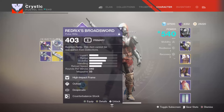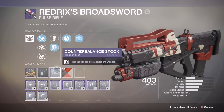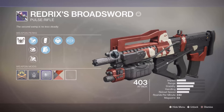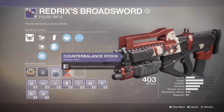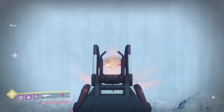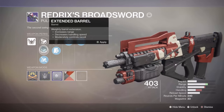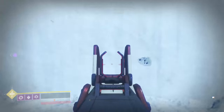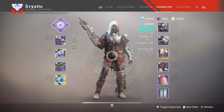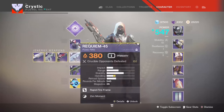I have a Broadsword here with the Counterbalance Stock mod. That would increase it to 90 because Counterbalance Stock actually increases the stat by plus 15. It doesn't show you that in the game, but if you look on any item manager or Ishtar Commander you'll see that it does. With Fluted Barrel, the stat should be 90 — and see, it goes to the left. So 90, and then we can add an Extended Barrel which would make it 100, and we're back. Keep this in mind: Counterbalance Stock is really good for recoil direction stats close to a zero value, and not good for values close to five at the end.